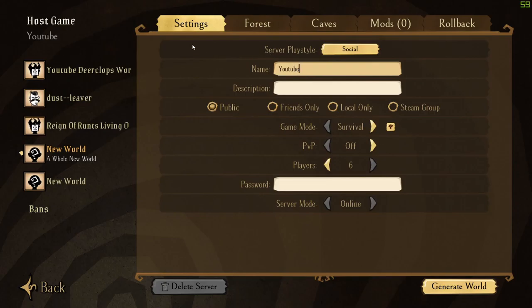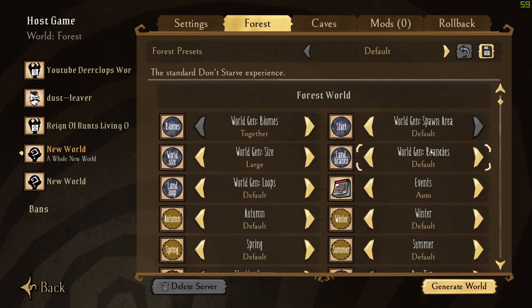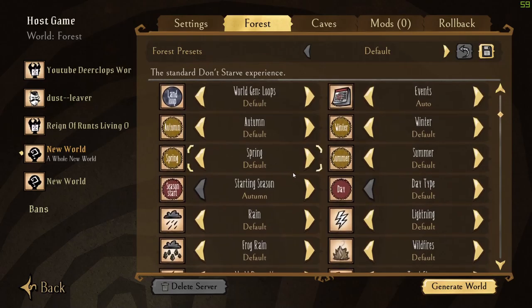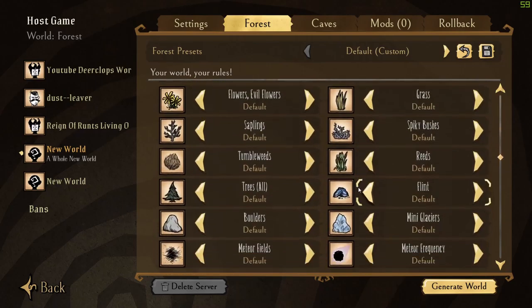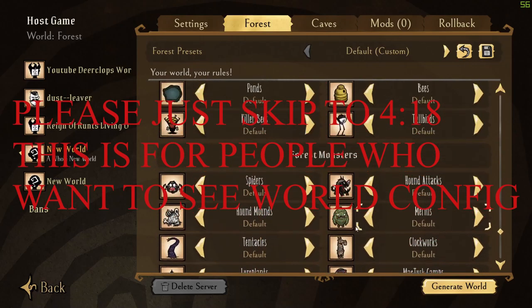Hello guys, welcome back! We're gonna be doing a Don't Starve Together playthrough. I've never done this — I rarely play Don't Starve — but my brother Vance is a pro, so he's gonna show me and we're gonna hopefully be able to kill every single boss in the game. I don't know the name of a single boss, so he's gonna have to carry me. Let's get started.